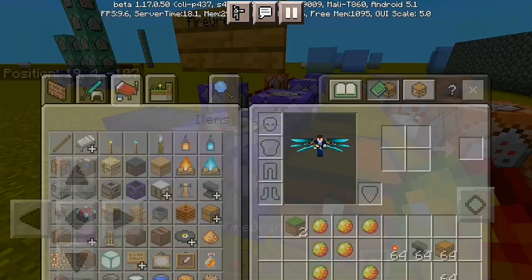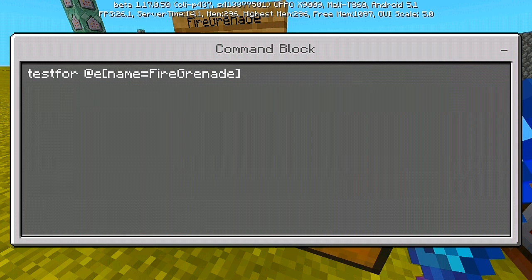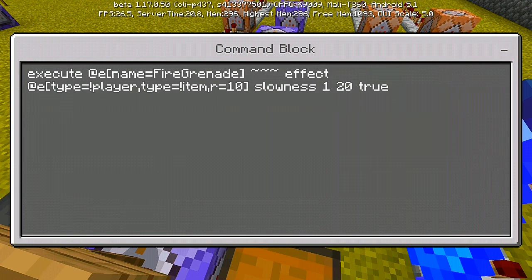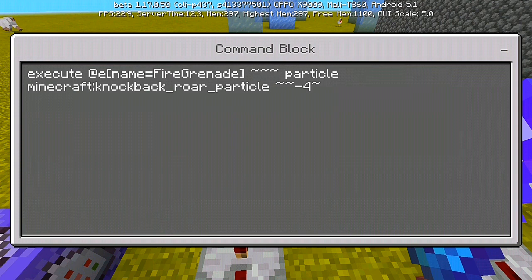Let me check our first command. The first command is: 'testfor @e [name=fire grenade]' — put a close bracket on it. This targets only items named fire grenade. Set it to 'needs redstone.' For the second command: 'execute @e [name=fire grenade] ~ ~ ~ effect @e [type=!player,type=!item,r=10] slowness 1 20 3' — set it to 'needs redstone' as well.